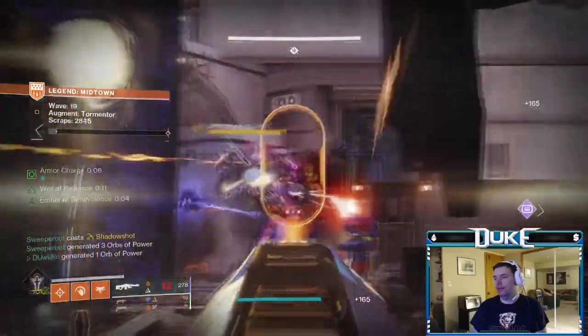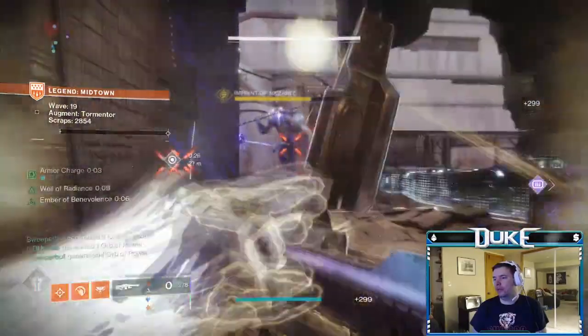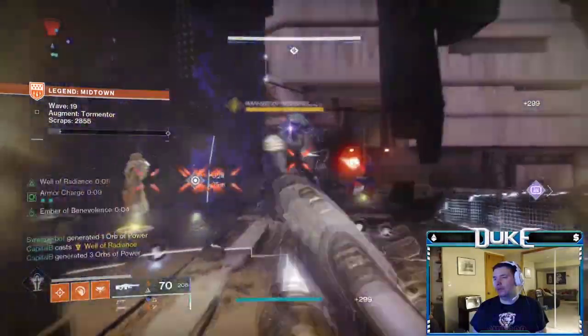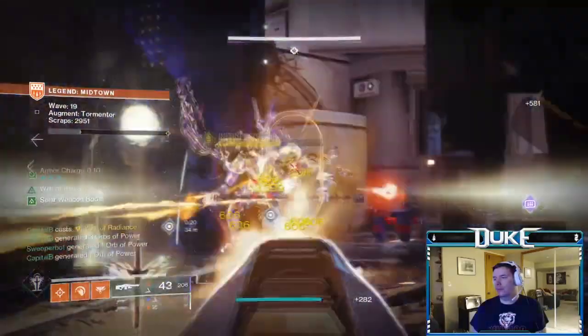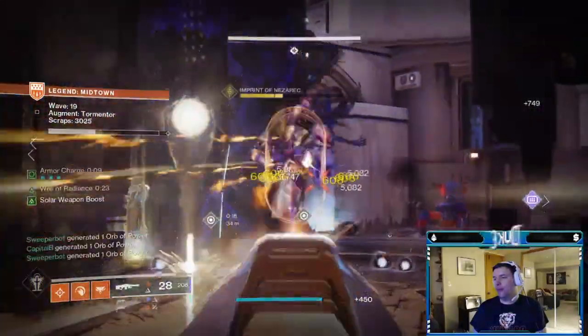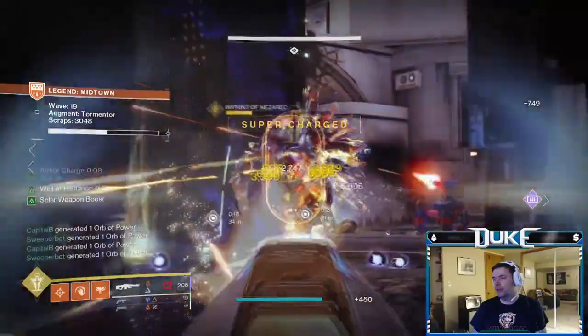This is due to how tanky these enemies are and how close they spawn to you. You'll want to balance trying to focus them down quickly with also killing the waves of smaller adds, as the smaller adds are what will tend to kill both you and the ADU you'll be protecting.